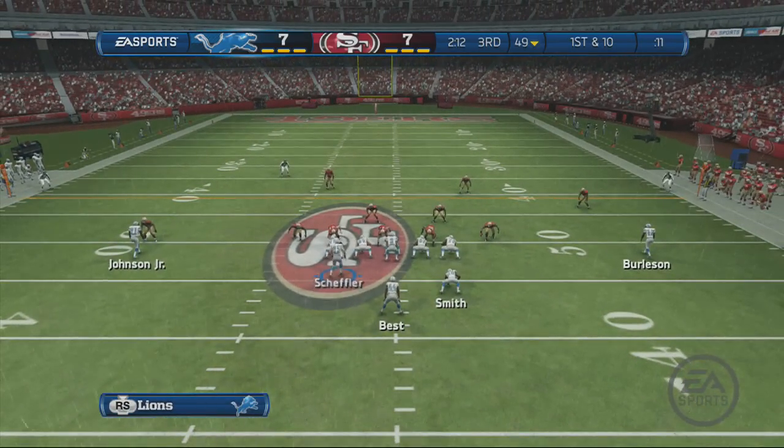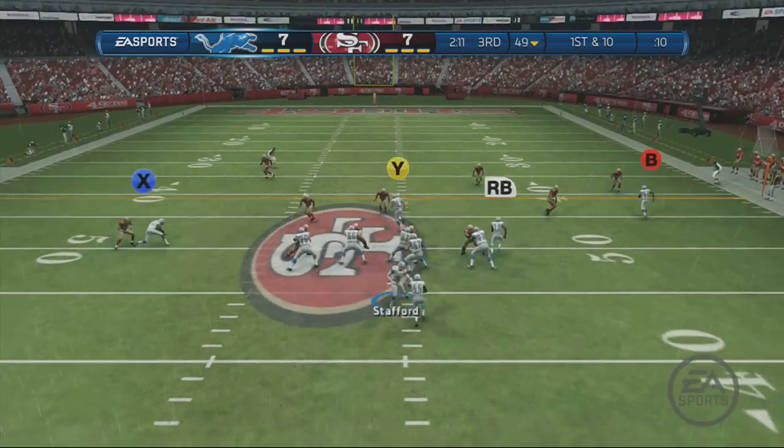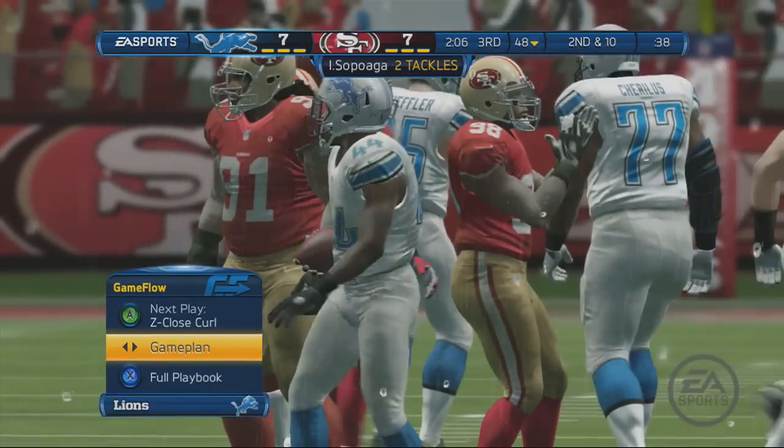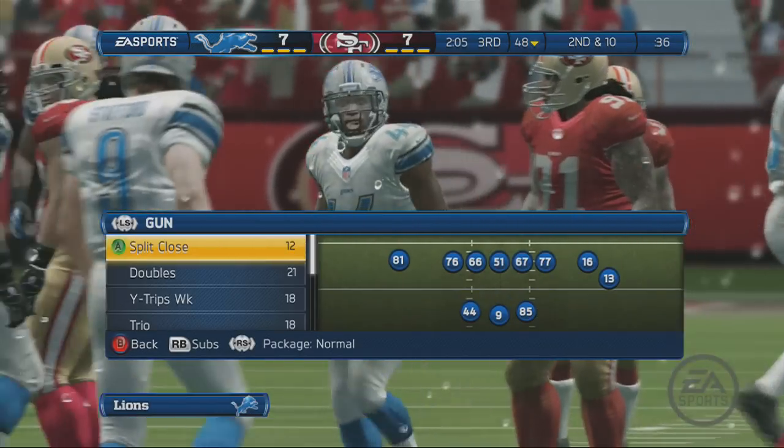Offense lines up here. First and ten — the quarterback hands it off on the draw. Number twenty-four, here's the cut. One-yard loss on the play.